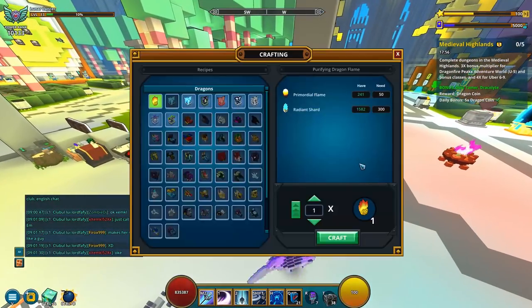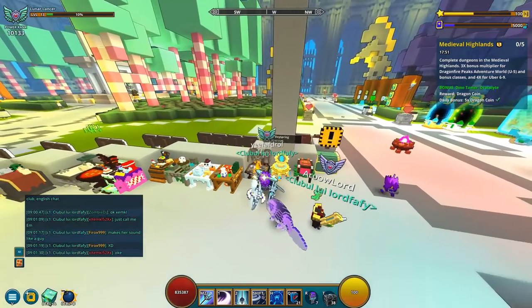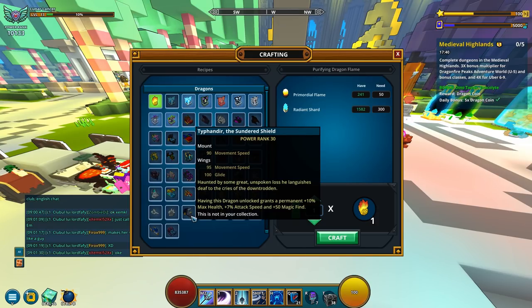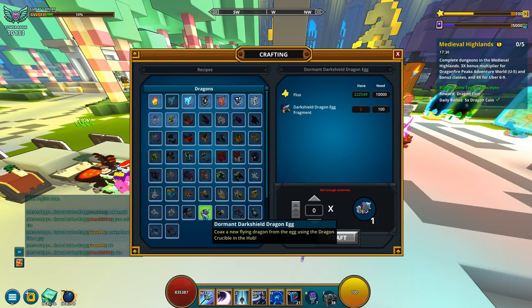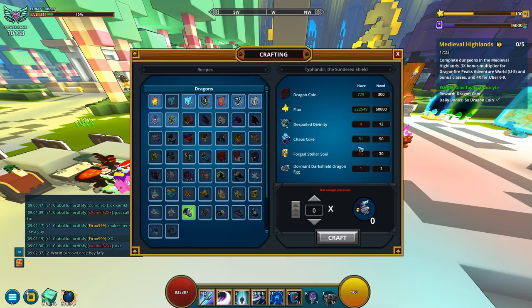I should explain the situation first. You may remember in the video titled 'Most Productive Video Ever' I opened a ton of Dark Chaos Vaults, got a ton of fragments, and was able to craft the Dark Shield Dragon egg. I harvested a lot of those fragments, got the Dormant Dark Shield Dragon Egg, and hoped that the egg was the only thing required to unlock this dragon.